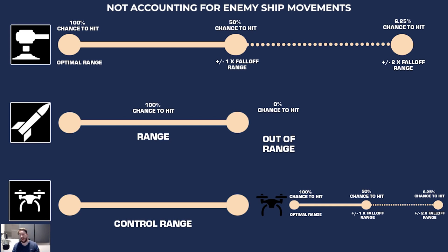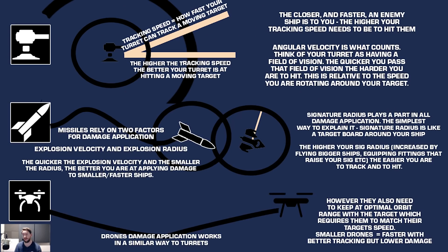Now let's talk about some advanced theory of damage application, covering things like ship speed and signature radius. Signature radius is one of the most important factors affecting all damage application types. It is essentially a target around your ship — the bigger your ship, the bigger your signature radius, and therefore the bigger the target you are. Some fittings will also increase your signature radius.